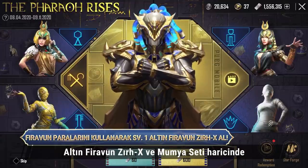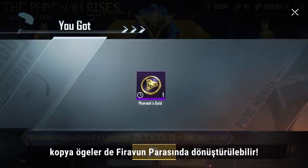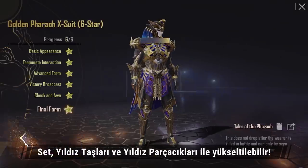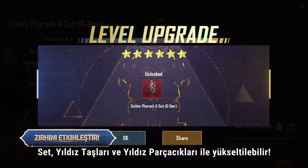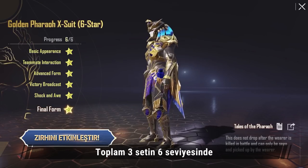Other than the Golden Pharaoh X Suit and the Mummy Set, duplicate items can also be converted into Pharaoh Coins. The set can be upgraded with Star Forge Stones and Star Fragments. There are a total of three sets to be found in all six levels.